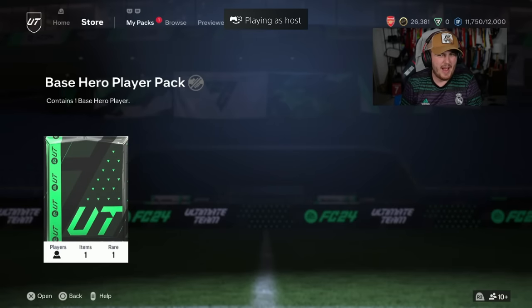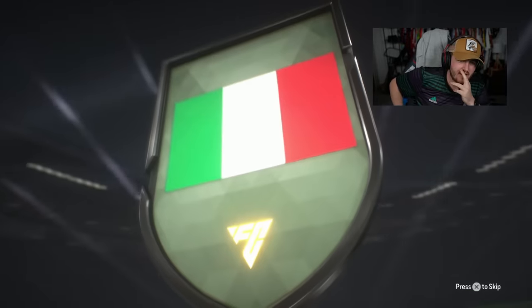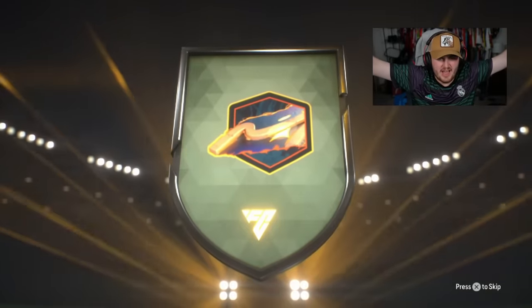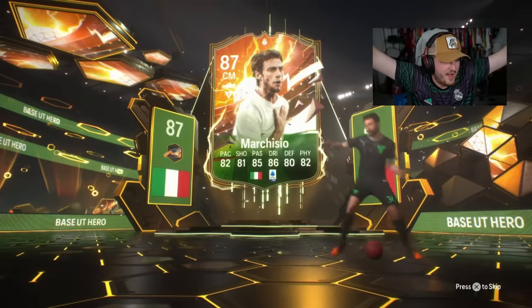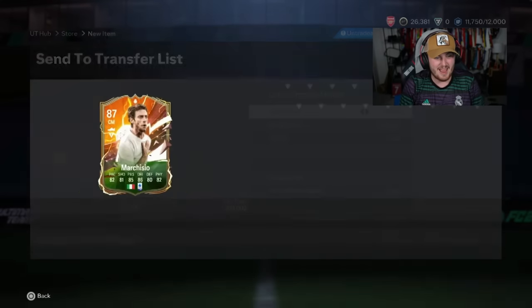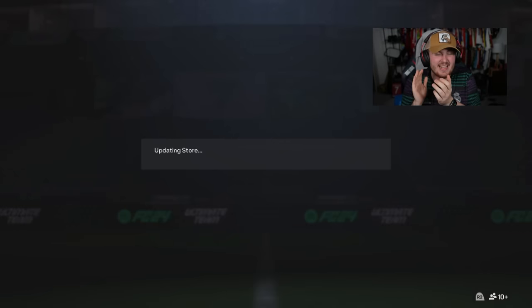We've got Dan's pack next. Marquisio - wait, there's no new one is there? Yes! Marquisio! That's a huge W. Someone in chat said Marquisio was a double or an L - that's insane. That is a phenomenal card. Marquisio, 400K hero, and just has really really nice stats, man. That is fantastic. What a W. These have been absolutely ridiculous so far.